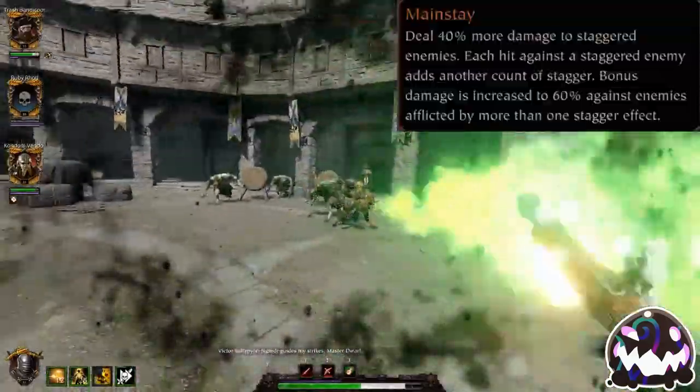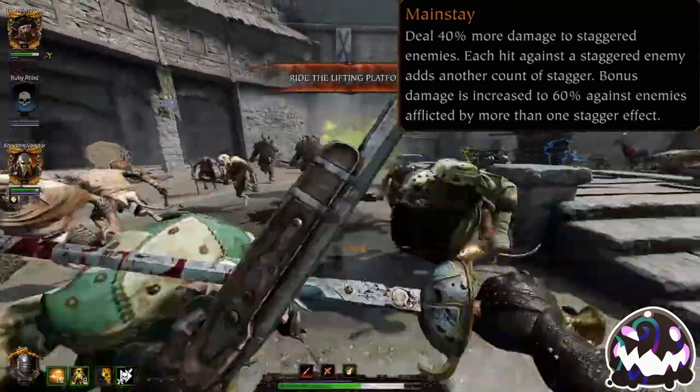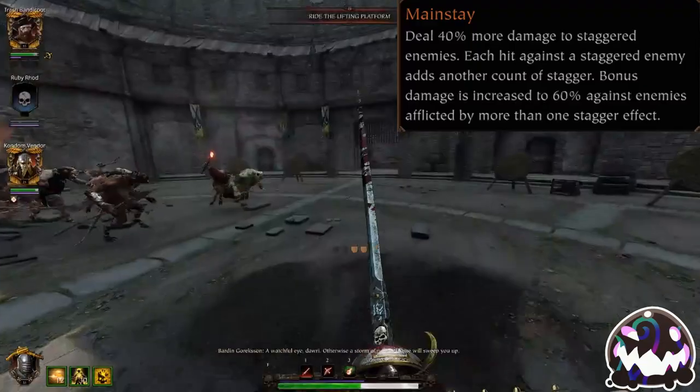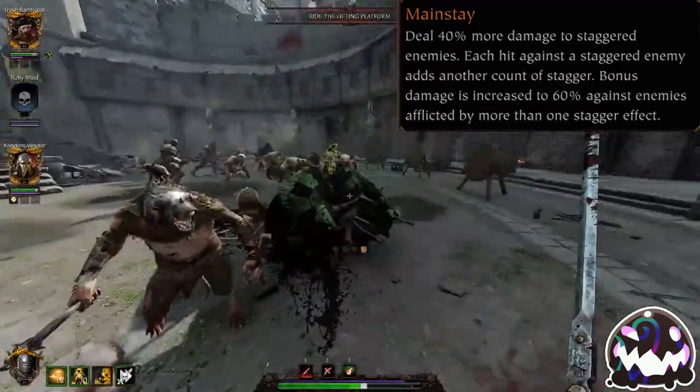Mainstay boosts the base damage you do against enemies in both Stagger stages from 20 and 40% up to 40 and 60%. This is best used on weapons that are good horde clearers, such as two-handed hammer, halberd, and dual hammers.